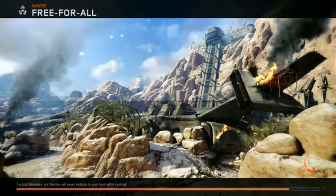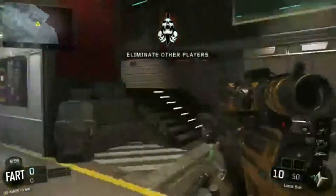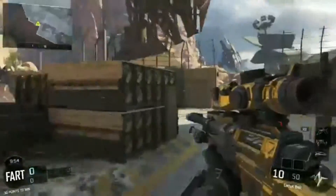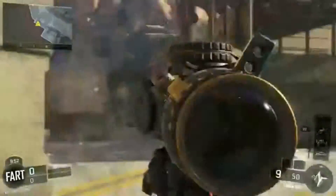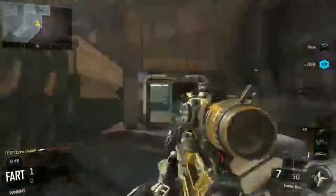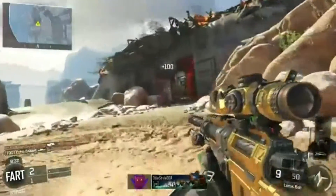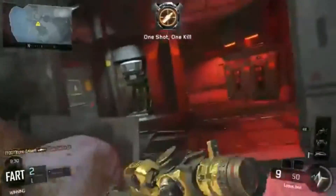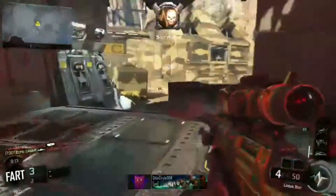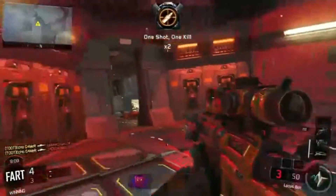What's up guys, Echo Gamer here, and today I'm bringing you guys a free-for-all gameplay where I'm basically just gonna be talking about sniping. In this game there are pretty much two snipers that quick scopers use: the Locust and the SVG. I haven't grinded this game as much as I probably should, so I'm not a high enough level for the SVG, so I've been using the Locust as you can see in this video.